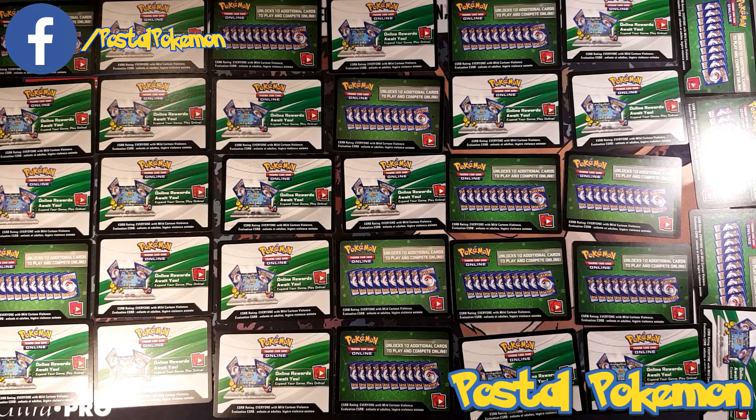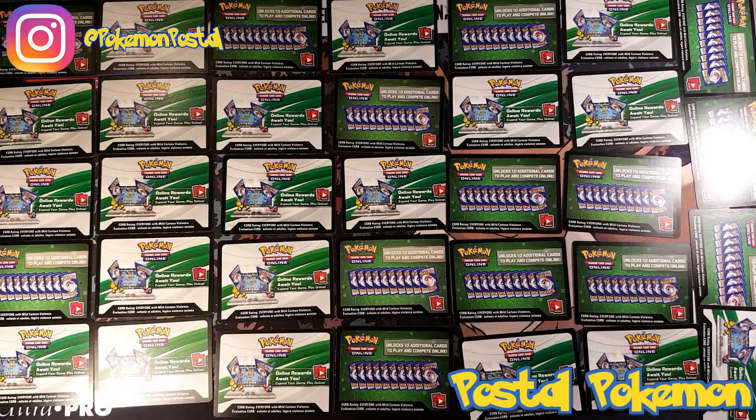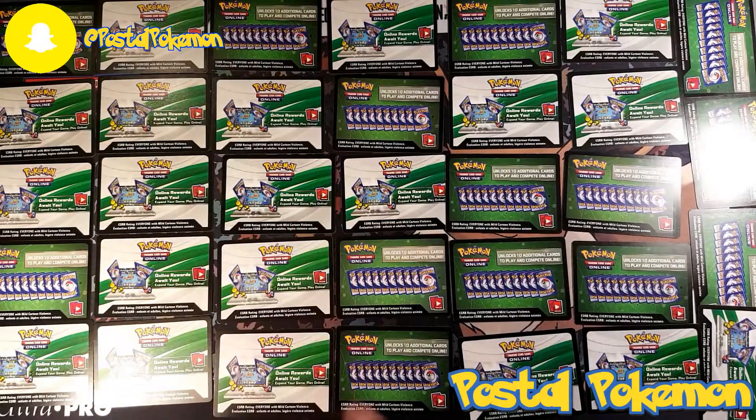Hey guys, welcome back to another Pokemon giveaway. Today we're not going to do things like we did last week — today we are going to roll the dice. The first roll will indicate the column you select from, and then we'll roll again for the row. That'll be 1, 2, 3, 4, 5. If we roll a 6, we'll just roll again.